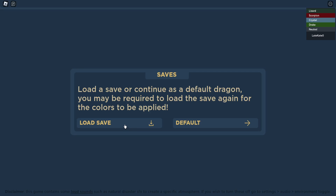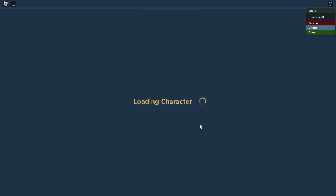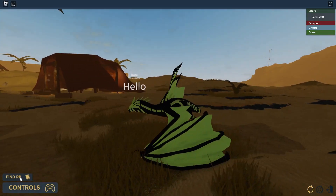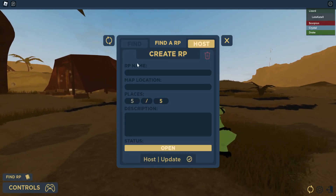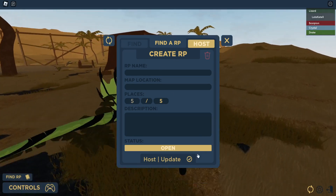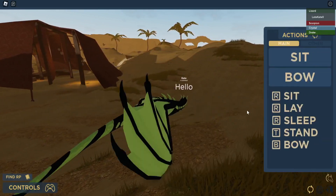Once you spawn in you can hit load save or default. I hit load save and you can see I have the one from the thumbnail and the lizard we just made — you can load either character for this map. Once you load in you're basically playing the game. We do have controls. I'm guessing the 'find roleplay' option is something you can host if you want to roleplay with other people, as this game is mainly just roleplay.